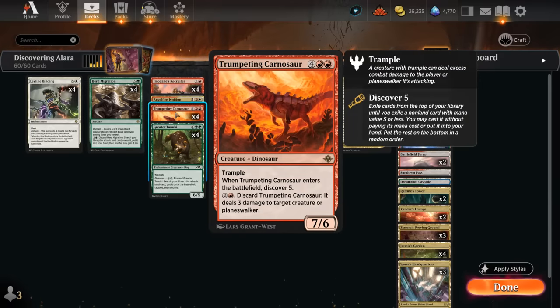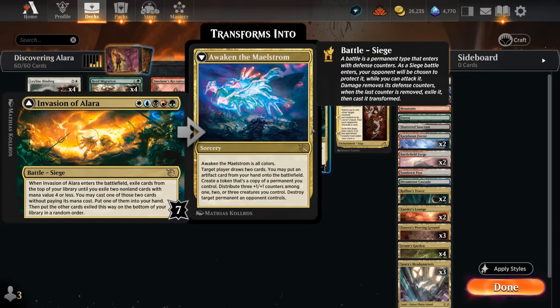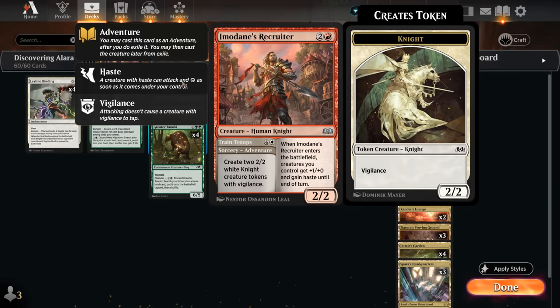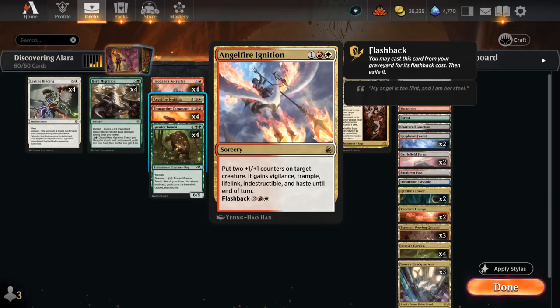Trumpeting Carnosaur can also be discarded for two and a red to deal three damage to a creature or Planeswalker, or we can cast the six-mana 7/6 Trampler, which then also launches Discover 5 — that can hit an Invasion of Alara, Quintorius, or maybe the Geological Appraiser, which when it enters triggers Discover 3. That's then guaranteed to find Imodane's Recruiter or our one-of Angel Fire Ignition, which can give a creature +2/+1, Vigilance, Trample, Lifelink, Indestructible, and Haste until end of turn, and then we can also flash it back.